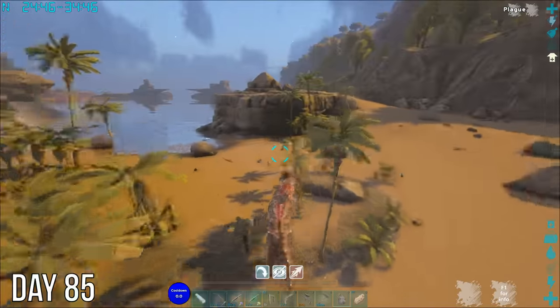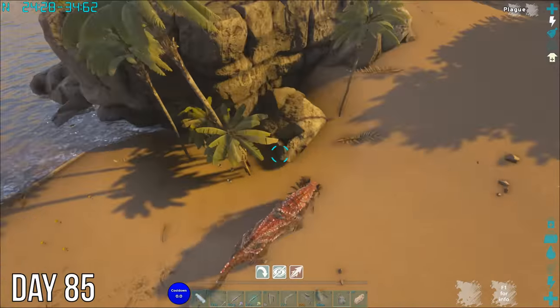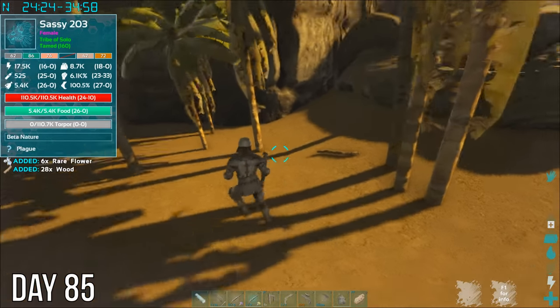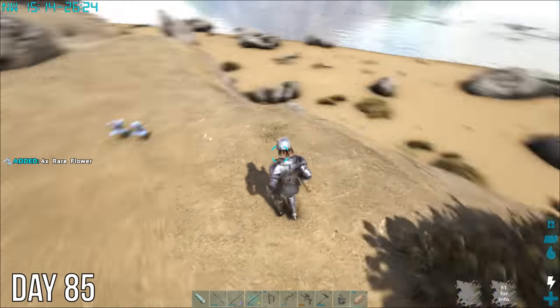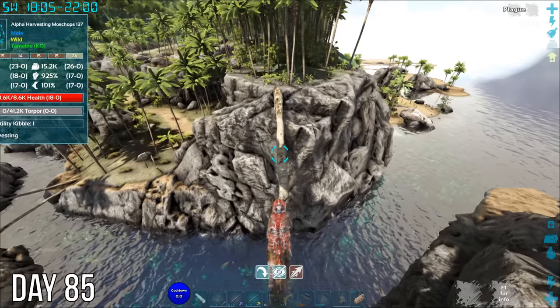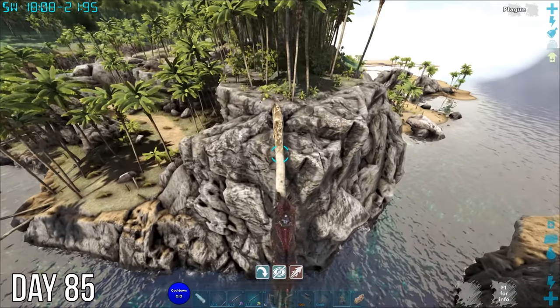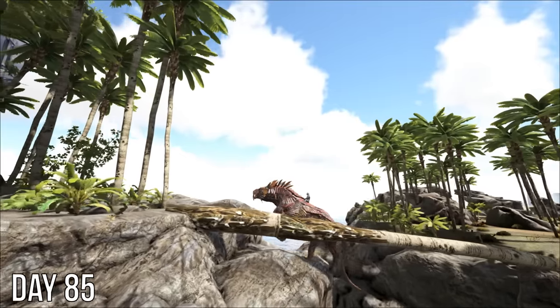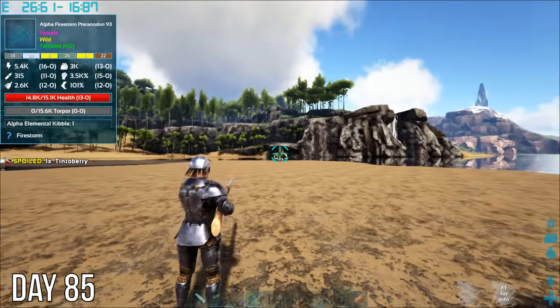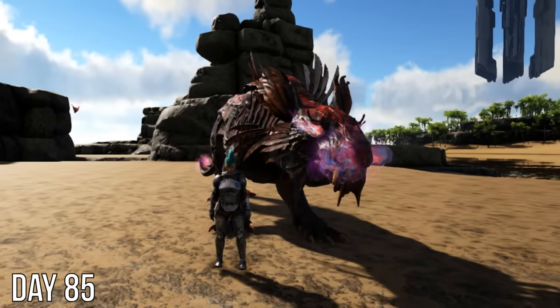Day 85, I headed out for some adventures with Sassy. After gathering all that honey, I realized that with the S-plus mod you can make a domesticated beehive — it only takes like 250 rare flowers to make it. Couldn't resist crossing this log here. This firestorm pteranodon looks pretty cool though — now I'll be able to make prime elemental kibble. I continued my adventures with Sassy that night, but this time with a little bit of commentary from my daughter.